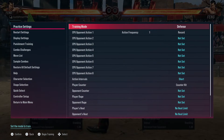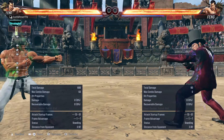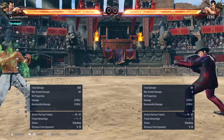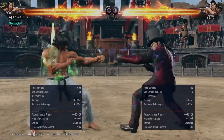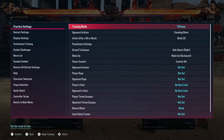So you should only use running moves against people who are not stepping that much. Or if they are stepping, you can do delayed running moves where you approach from a little closer.